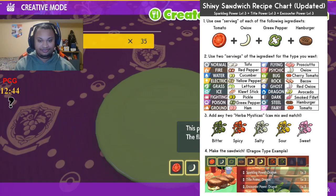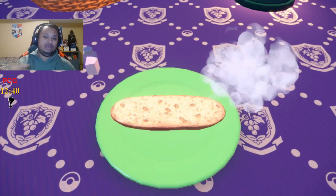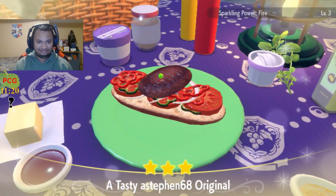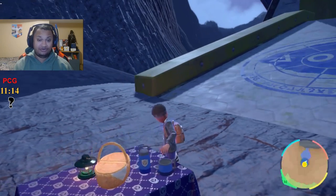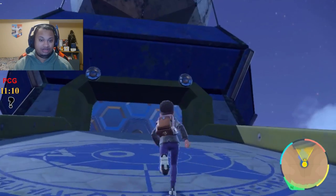Add two Herba Mysticas and then start making the sandwich. Now we're gonna make the sandwich, get our encounter food, and we got our Level 3 for Sparkling Power, Title Power, and Encounter Power for Fire.